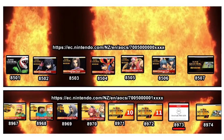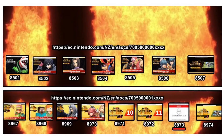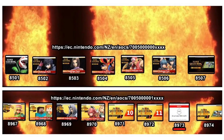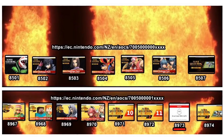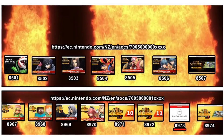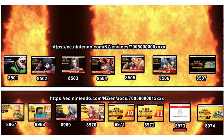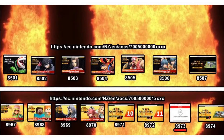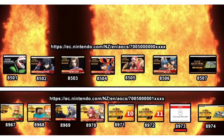Everything is in correct order until you get to 8973, which is a webpage that cannot be found. But as you see there, the NSUID 8974 is for the Guardian Mii Fighter costume, which is a bonus part of Fighter's Pass Volume 2. So the question is, why would Nintendo skip between Challenger Pack 11 and the Guardian Mii Fighter costume with this 8973, which brings you to this webpage here?